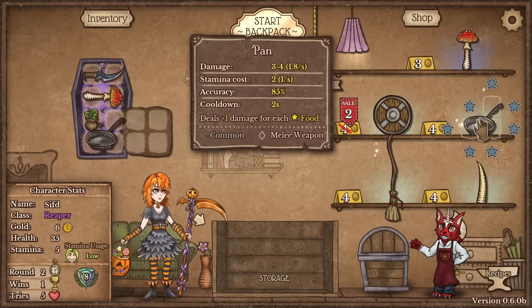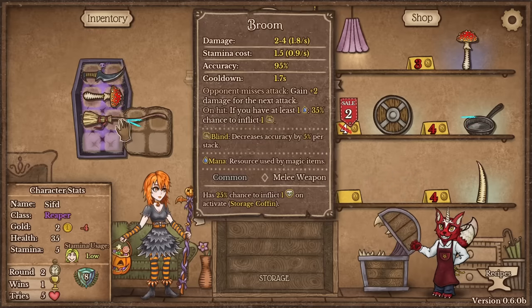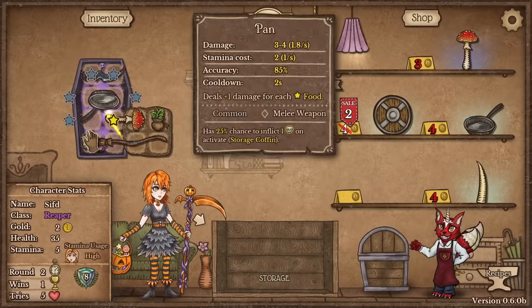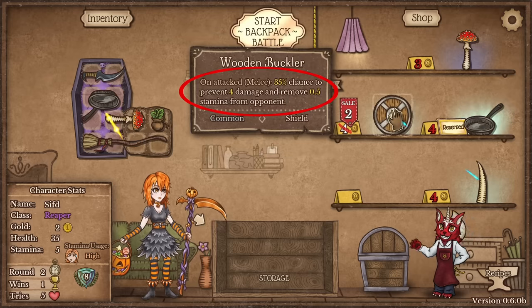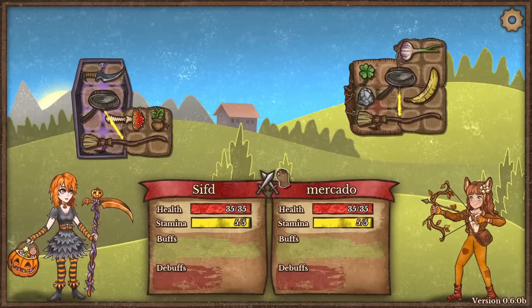Let's combine these and see what this does specifically, because as I said, never used this before — this is a new item. Let's hope for the best. Right now we're gonna get the first shovel we ever had. Let's also get the pan. They changed how the wooden buckler works — 35% chance to prevent 4 damage and remove 0.5 stamina from opponent. They changed how all the shields work, so that is important to keep in mind.